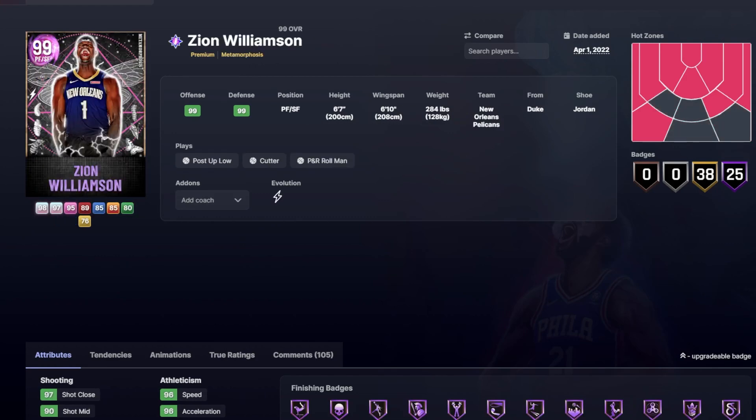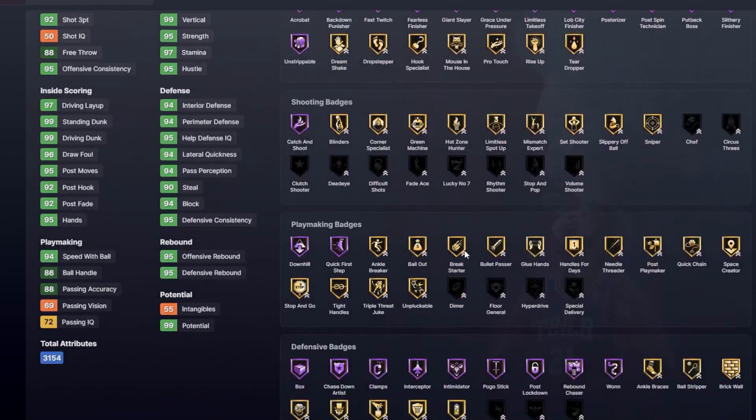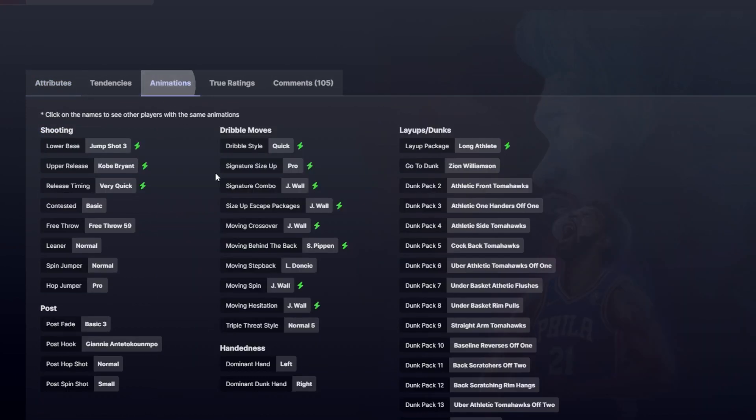Next, we got Zion Williamson. After that evo — 6'7", 6'10" wingspan — he's a little undersized for the small forward position. But once you evo him up, he has jump shot 3 on very quick, that quick dribble style, and basically plays like a John Wall out there, which is just beautiful, especially when it comes to his dribbling.